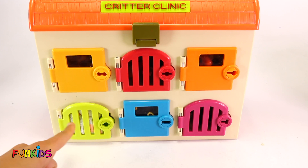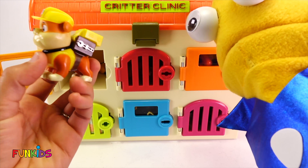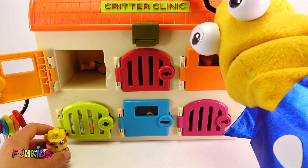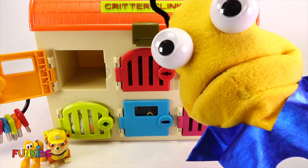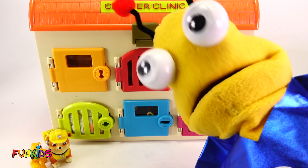Let's start with this door right here. That's the key — let's open it, Marty. And look who's inside! We found Rubble, who wears yellow, and Pluto. Woohoo! They're both yellow. That's a good surprise.